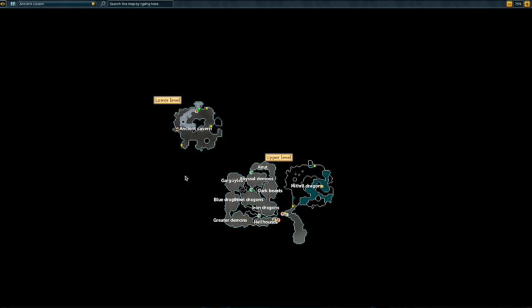The third method of getting down here is using a ferocious ring, which is dropped in Kuradal's dungeon, also shown on the map. This will teleport you to the spot where Kuradal is. You run down the steps, which brings you up to a spot where you simply run around past the brutal green dragons again and then use the staircase to get to the Mithril Dragons.